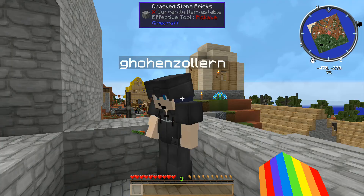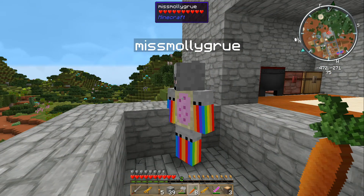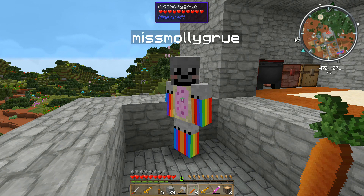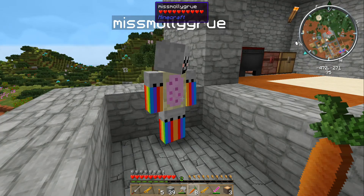Because we had a problem with graves last time, they've changed the settings on graves now so they will replace any block. But that means they'd also replace a chest. So we have to be careful not to die close to chests or important, valuable blocks. But we shouldn't ever lose our stuff anymore. Hopefully, unless it actually gets blown up or something.